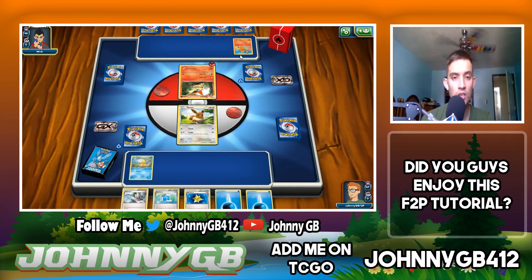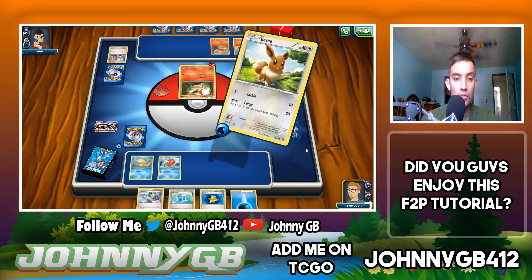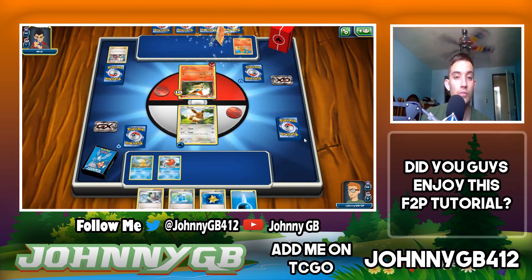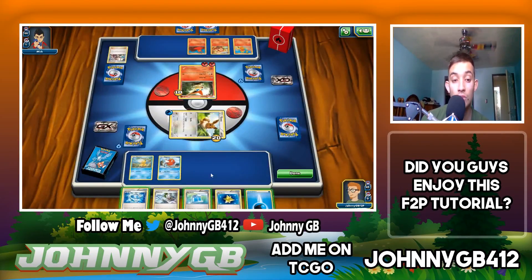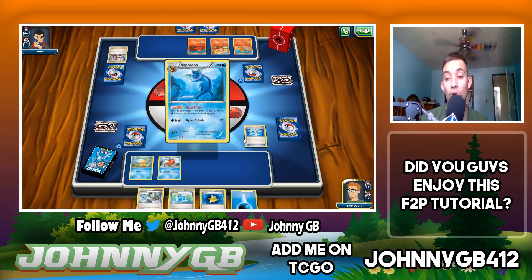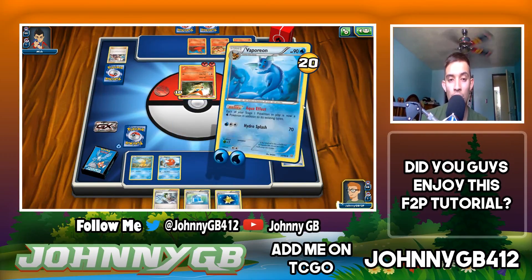He opens up with Victini and plays Battle Reporter — that was a waste. Hopefully I can draw Vaporeon. Cybolt does 20 — flip a coin, if heads your opponent's active Pokemon is now paralyzed. Paralysis: flip a coin, heads you break out, tails you are paralyzed for that turn. It doesn't matter though because we are Vaporeon.